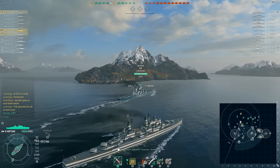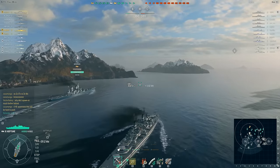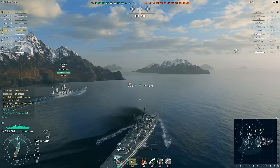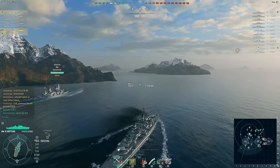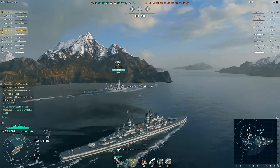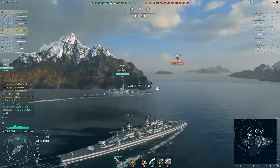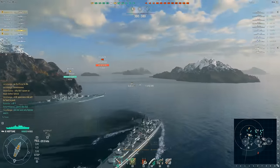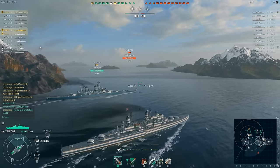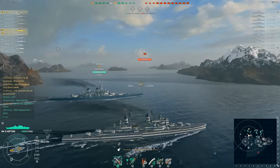We spawned on A, which kind of stunk, but we had a radar so we could potentially push A cap. I think A is a good cap and C is kind of the worst on this map - it's isolated like D cap on North. Usually you fight over A and B. We were saying hey, let's go for it, maybe we'll get lucky. We noticed the Friedrich der Große was with the Benson, so maybe that's one DD we wouldn't have to worry about. We decided to just push in since we had radar.